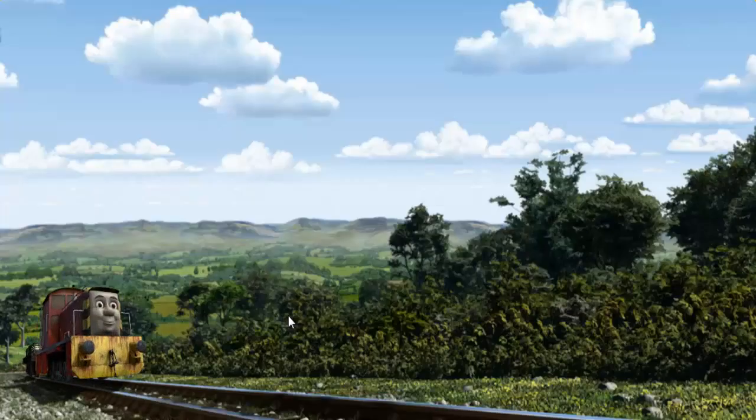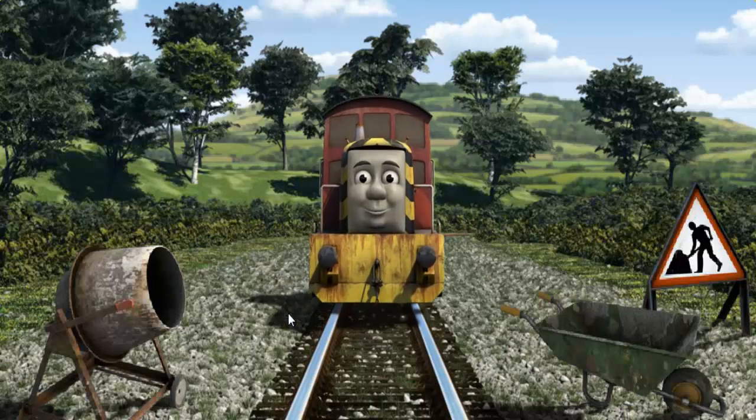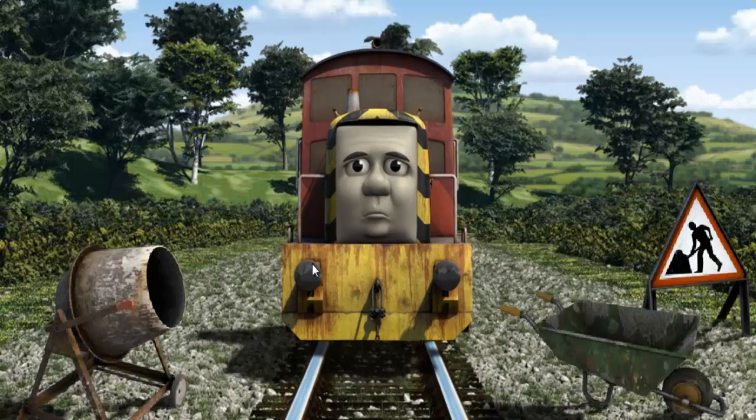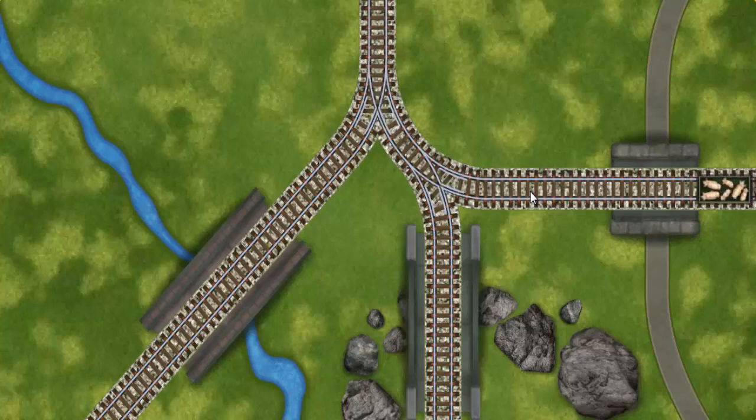Salty set out for Farmer Trotter's farm. Suddenly, Salty had to stop. Because of track repairs, he needed to go a different way. Help Salty find the track that goes over the shortest bridge. All clear!